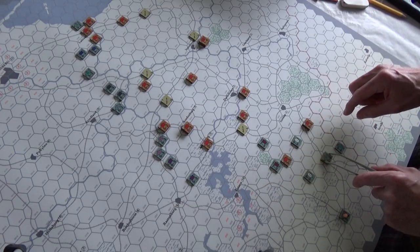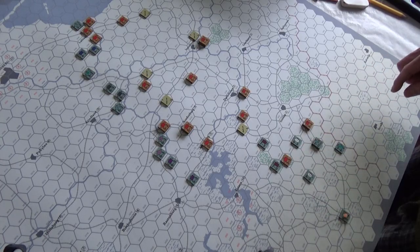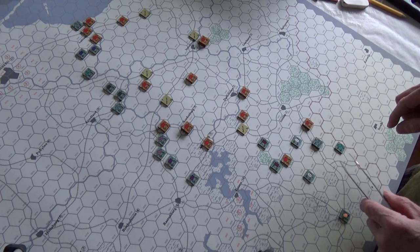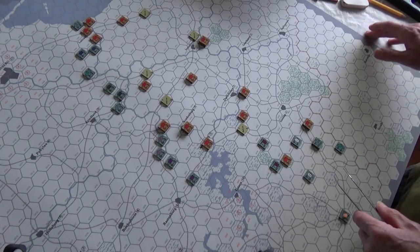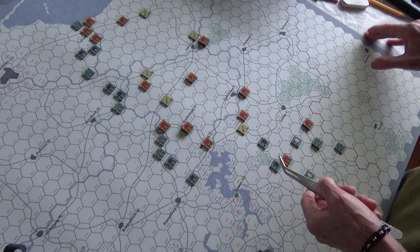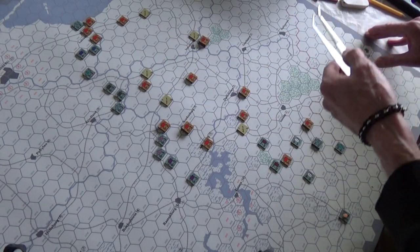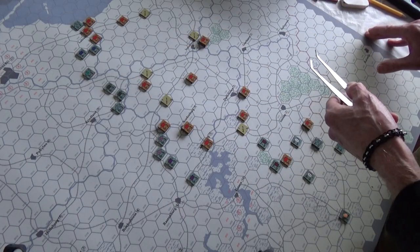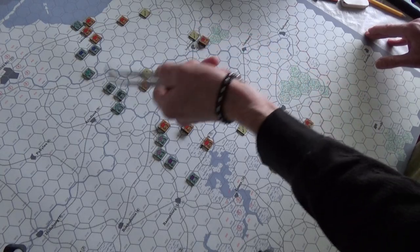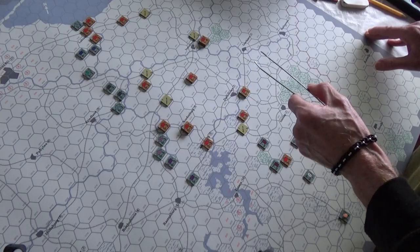That should do it. Then in the second movement phase — or the second combat phase — we'll try to nail these little buggers. Remember, the Russians have five rail they can use. Can't move from one enemy zone of control to another enemy zone of control — that's important. I've got a movement of three there, but I can move out and then back in. I also want to start cutting off lines of supply.